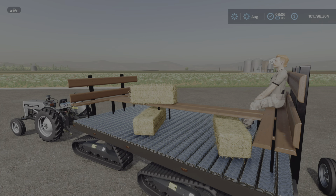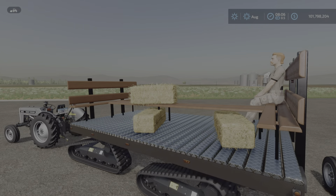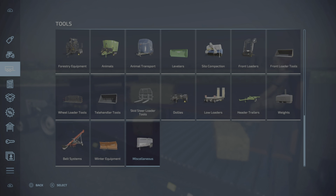Hey everybody, Loony Farm Guy here with a new mod test for Tuesday, August 30th. This is the Hay Wagon with Seats by Dominic — 3.95 megabytes to download, for all platforms, seven slots on console. You'll find it not under trailers like it says in the mod hub, but under miscellaneous. There it is: Hay Wagon with Seats, five thousand dollars.